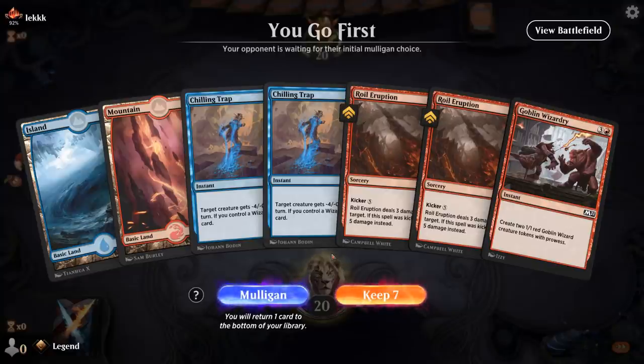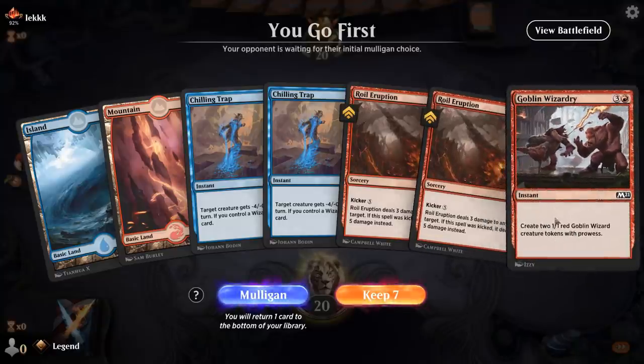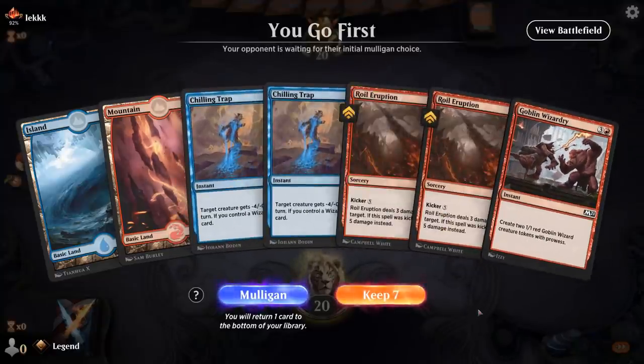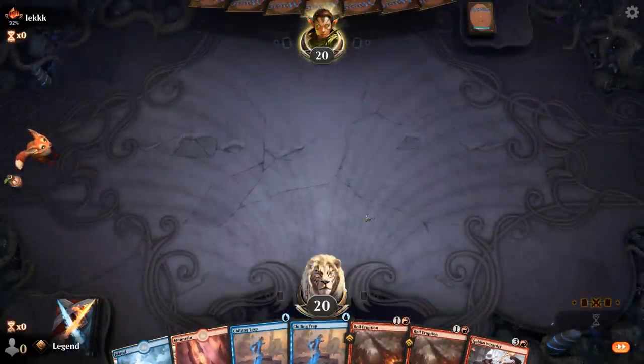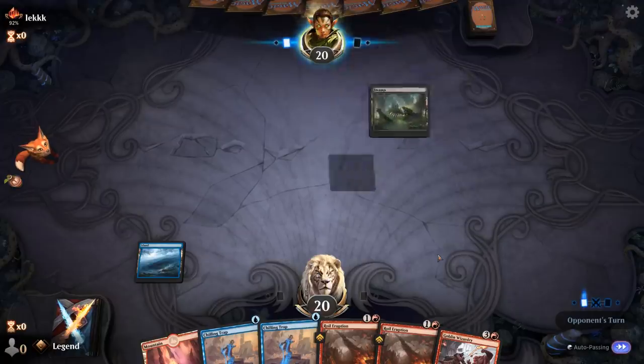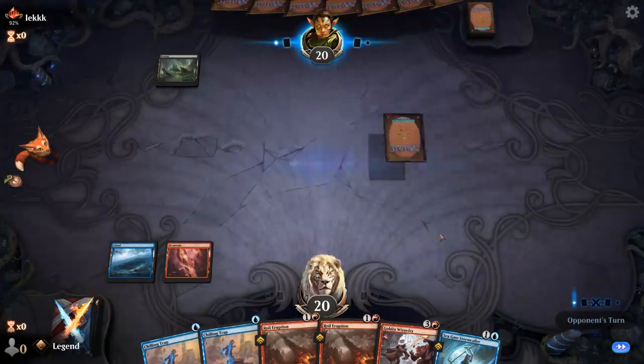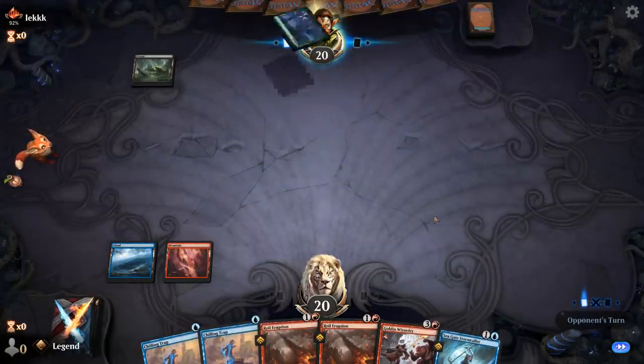On to the next game. We're on the play and this hand is pretty bad since we're missing a cheap wizard to go with the Chilling Traps. So we'll be casting some Royal Eruptions early, hoping to draw lands and Wizardry before we can leverage Chilling Trap. It's not the worst hand ever but it's definitely not great. Seagate Stormcaller is an excellent draw if we can find a second blue source — then I can Stormcaller into Chilling Trap to just draw two.